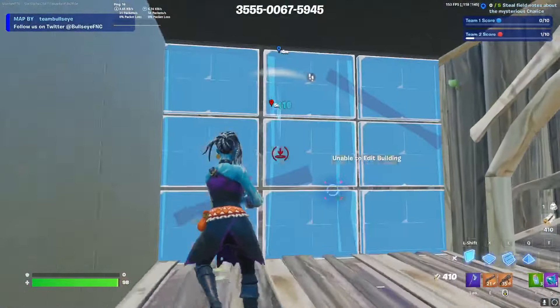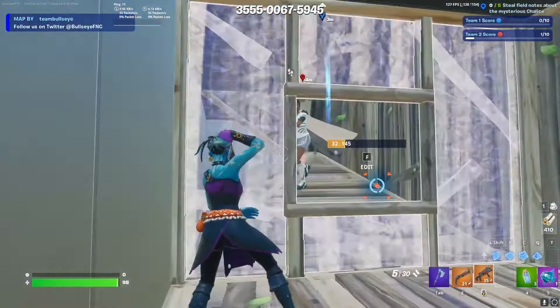One of my favorite ways to get an elimination is a window edit. I usually do the middle window — I edit, right-hand peek, and reset before they can shoot back. These edits will catch your opponents off guard, and when paired with good movement they are unstoppable. They also don't look too bad in clips.